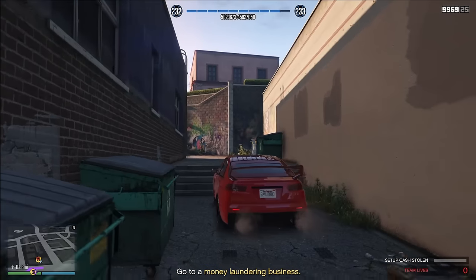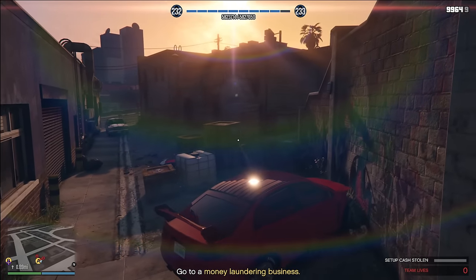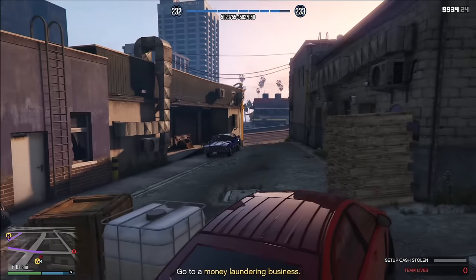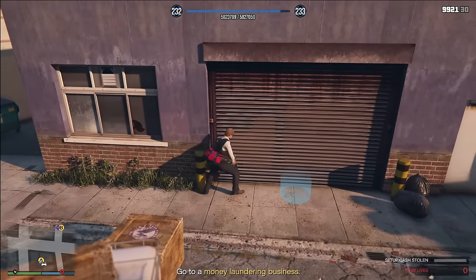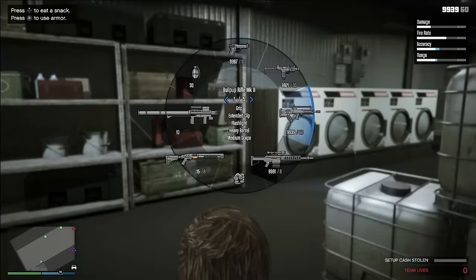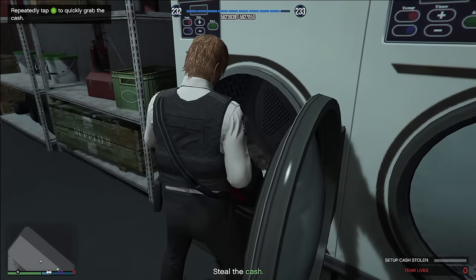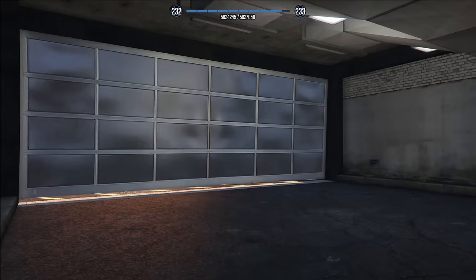I'd highly recommend using either an Armored Kuruma or a Duco Death for these missions — there are no explosions involved, just guards to deal with. You can see how easy it is with the Armored Kuruma. Kill the guards outside the money laundering business, hop inside, steal the money from the washing machines, then repeat for the second location. After that, drive over to Vincent, drop the goods off, and you've finished the first setup. This first mission should take no longer than about five minutes.